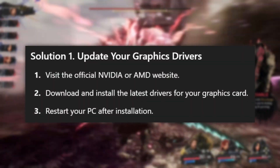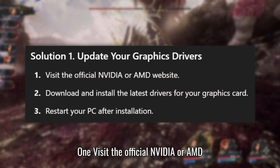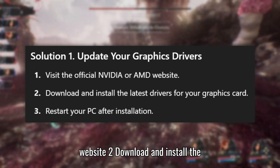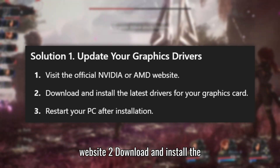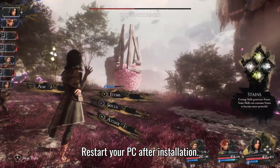Solution 1: Update your graphics drivers. Visit the official NVIDIA or AMD website. Download and install the latest drivers for your graphics card. Restart your PC after installation.